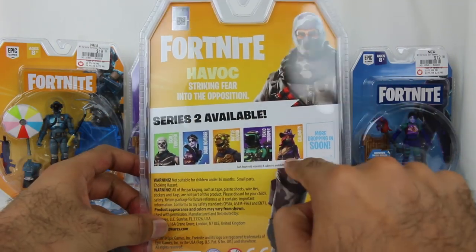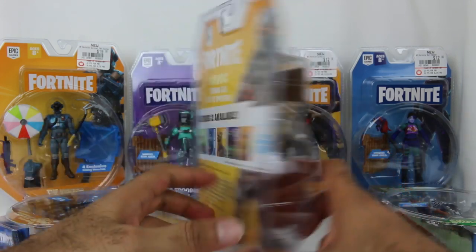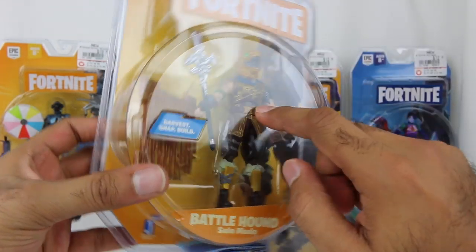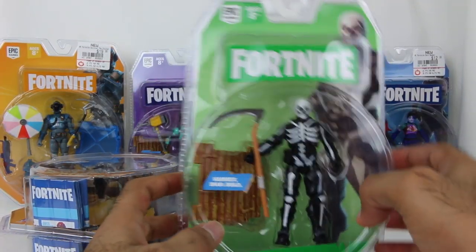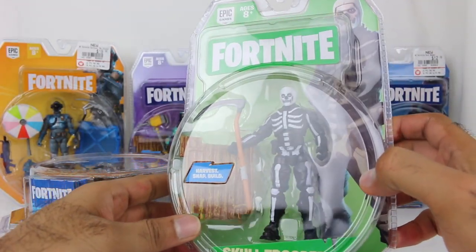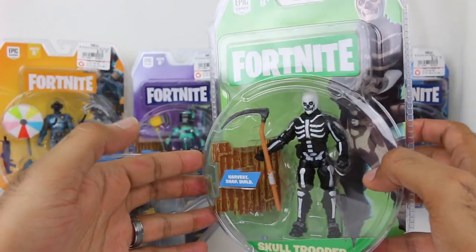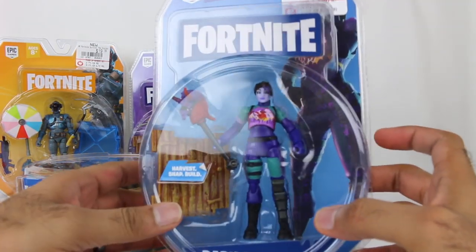Here's the back of the packaging showing you the other figures in the series. More dropping in soon — they've been cranking these out, which is really cool. That's Havoc. Another Legendary we have is Battlehound, which is also pretty cool. Again, we have the figure, the pickaxe, and building material. And then we have the Skull Trooper — I actually have this skin, so it's really cool to get figures of ones that I have especially. Then we have the Dark Bomber, right here.